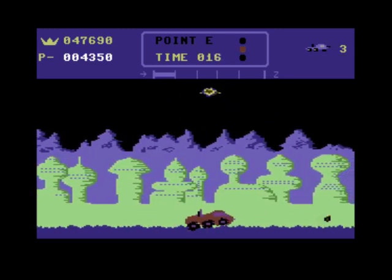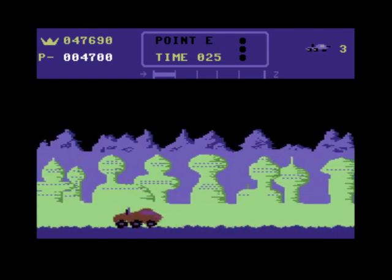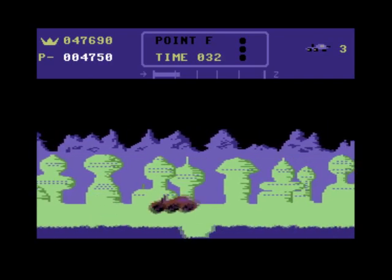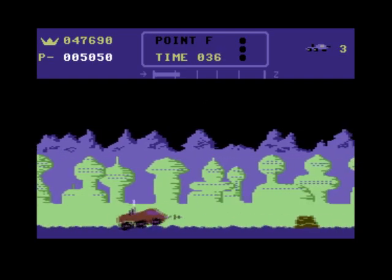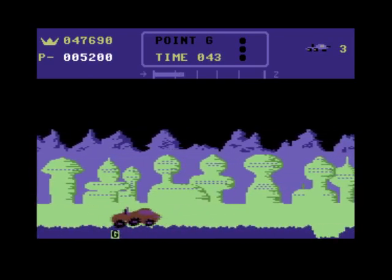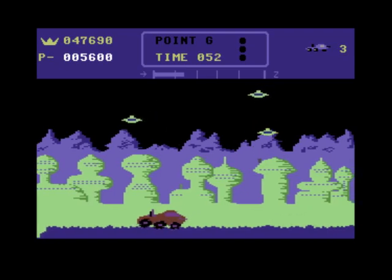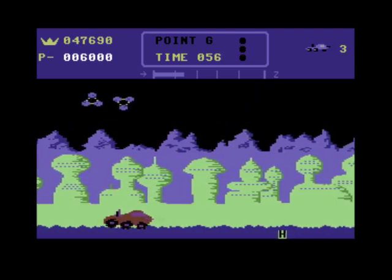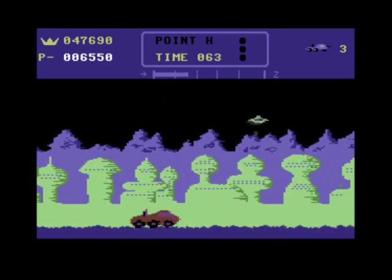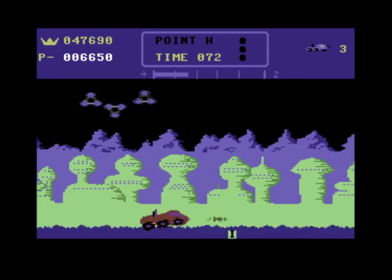So you get a little progress meter up top there. So you can't go any further forward than that. Now I'm on zone F - maybe that's a good thing, that's how far you can go forwards. Zone G - more spacecrafts are coming. Zone H - now they're firing things down that can make holes in the ground. The difficulty is getting there. Zone I.